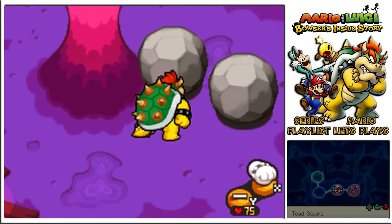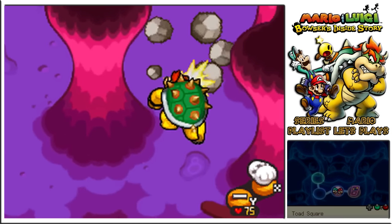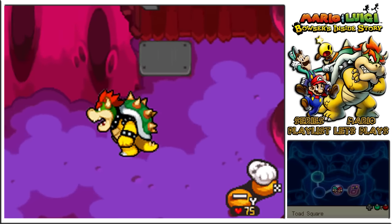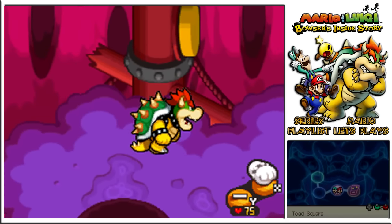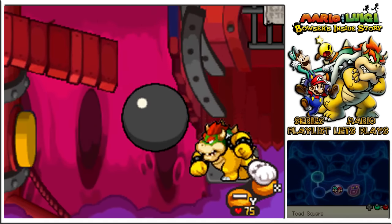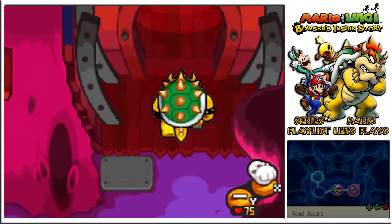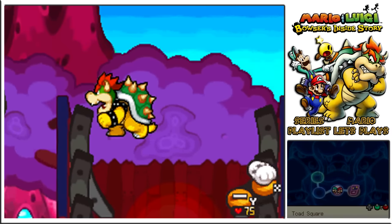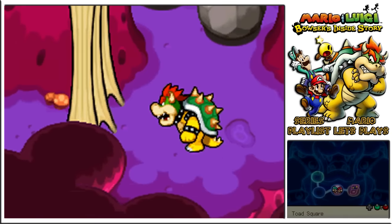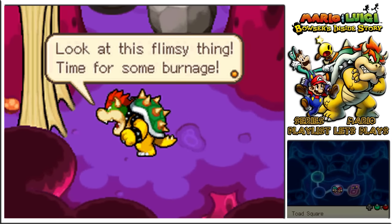We're smashing boulders. Bowser has 75 HP — we've got a ton and should be able to face off against anyone. There are balls coming down and there's a switch over the way. Ranged punching attack — there was probably a note on the door that said I could do that. As we move along there's even more: mushrooms, boulders. Are there enemies as well? Time for some burnage!